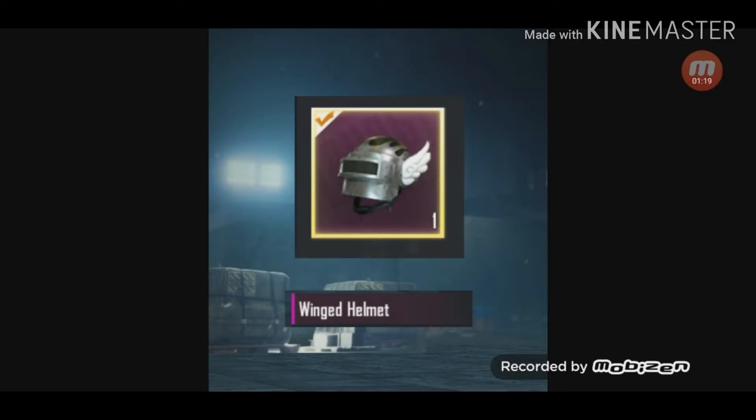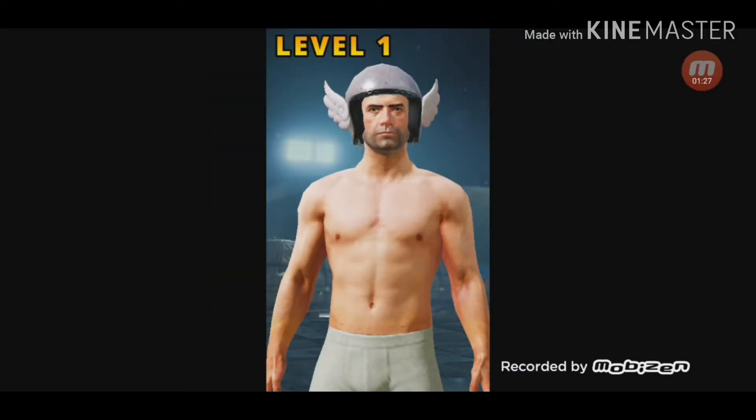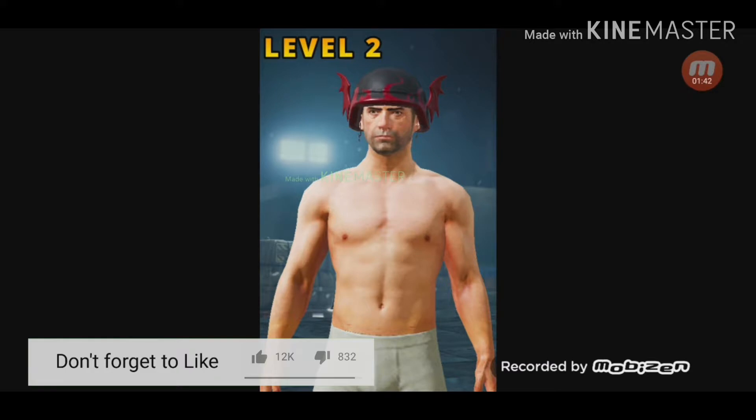You can see this is the new helmet which is going to come. This helmet's name is Winged Helmet and it is a legendary one. I'll show you level one, level two, and level three. This is level one — it is a normal helmet with wings. This is level two — on level two they are showing devil's wings, red and black.